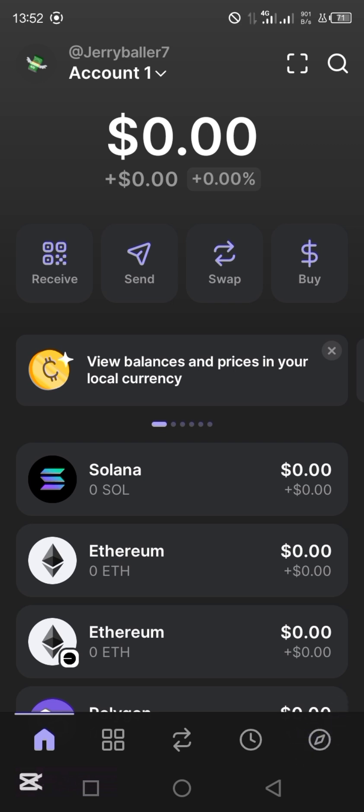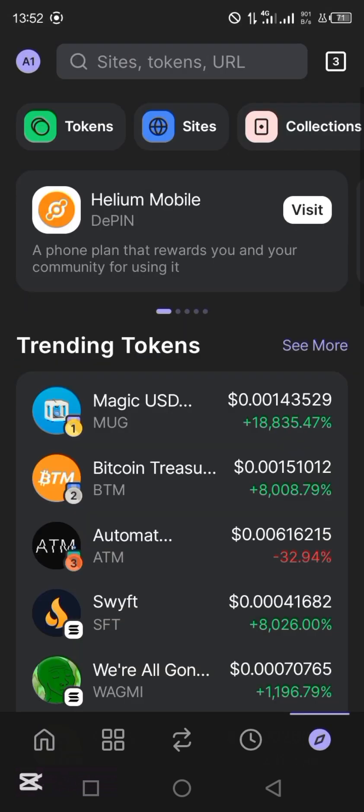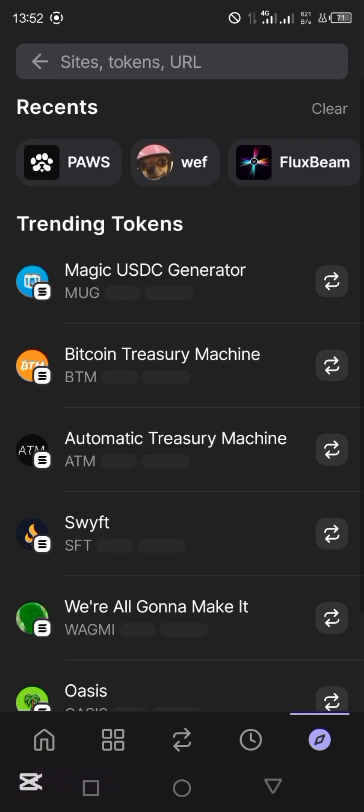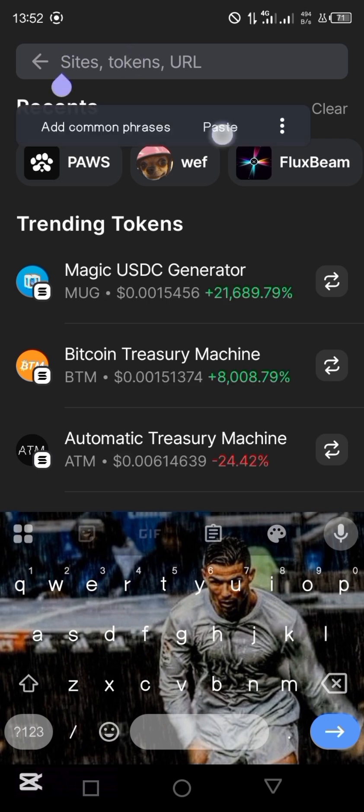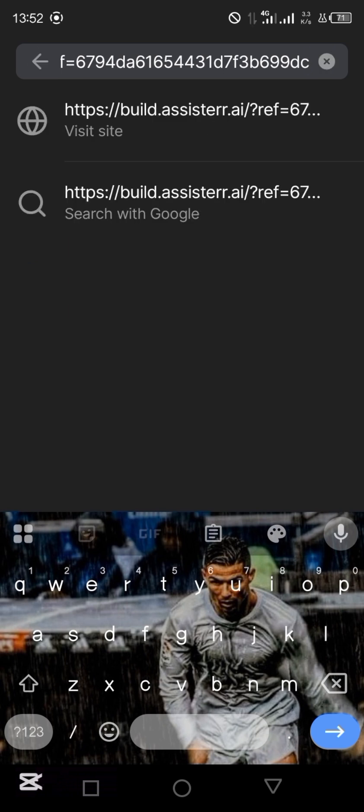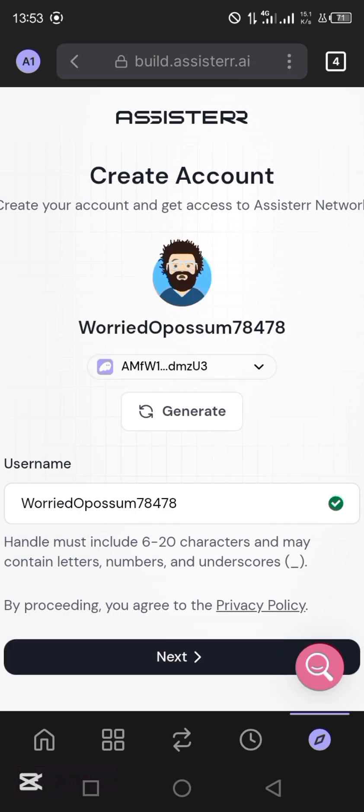I'll tap on the browser and come to the URL bar. Make sure you have actually copied the referral link of the person that invited you. Hold, then paste it. The moment you press it, you're going to see a prompt — just come and tap on it, then tap 'Visit site.' It's going to guide you directly to the Assista site. If you're visiting for the first time, it'll tell you to connect your wallet. All you need to do is tap on 'Connect wallet,' then select your Phantom, then connect your wallet.